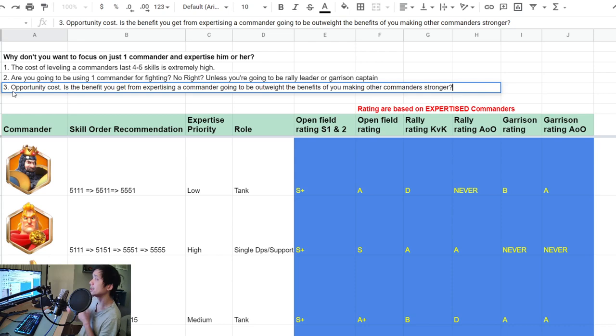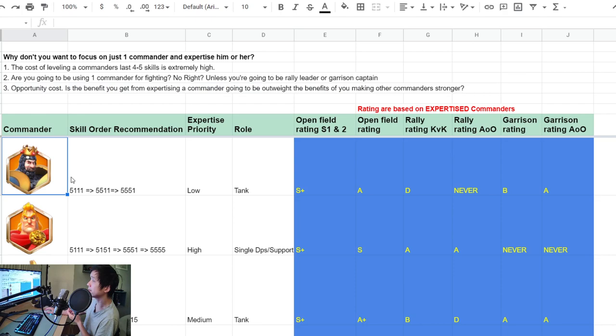Number three is opportunity cost. Is the benefit you get from expertizing a commander going to outweigh the benefit of making other commanders stronger? Instead of focusing on expertizing Richard, you could use those 300 golden sculptures to work on another commander like Alex. Now you can use two strong marches on the open field instead of just one. In KVK it's all about mass open field fighting, and focusing on just one commander usually doesn't pay off very well.